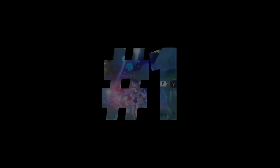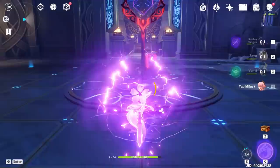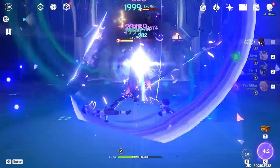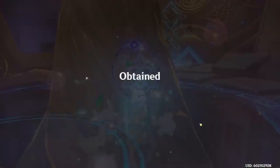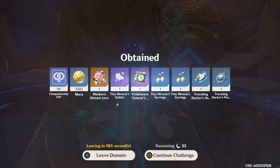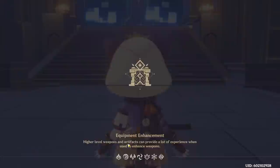Number 1: Sayu Cooldown Reset in Domains. Not only can you save a ton of time by getting to the key with Sayu, but here's a cool trick. We clear the domain like usual, then you can use Sayu to run all the way to the artifact tree. You grab it and quickly mash out of skip. Notice how we used Sayu's whole E to get to the tree. Now, if you have Sayu still in her rolling animation and you click Continue Challenge, you'll notice that Sayu's cooldown is available again — so you don't actually have to wait for her cooldown in order to use her E.